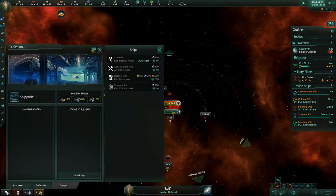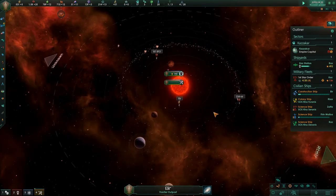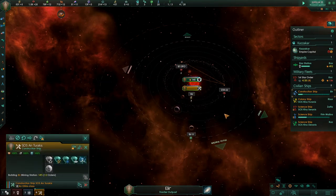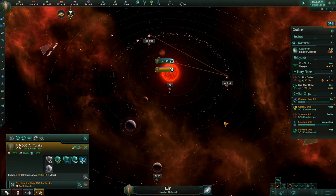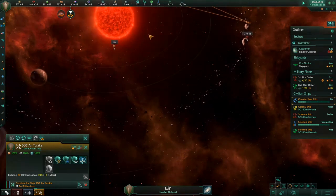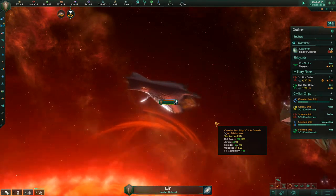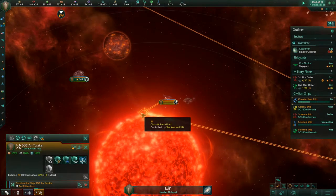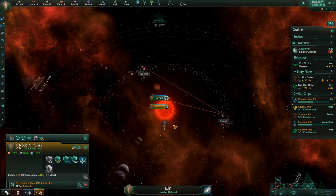Does it build all the mining stations that could be built in the system? Why is it going there first then there? Why isn't it moving? Oh — I guess there's a mining station around Beer itself because of the energy credits.